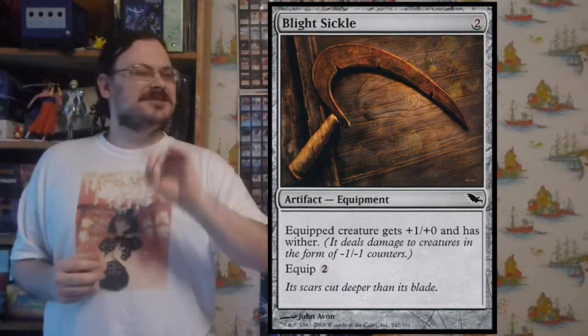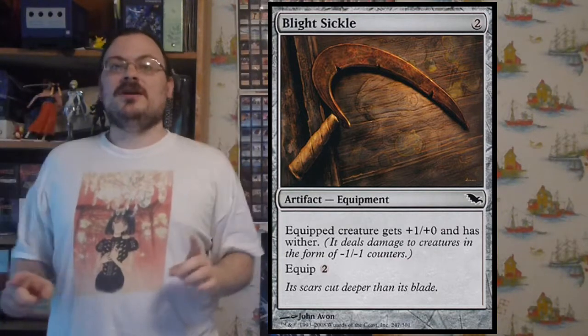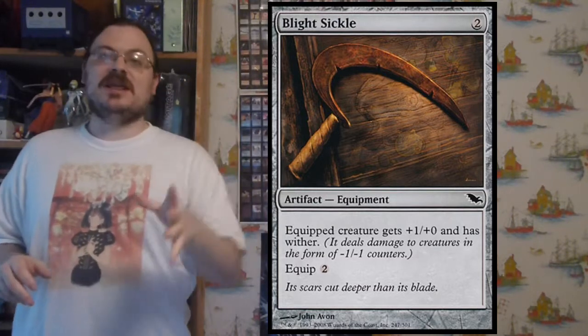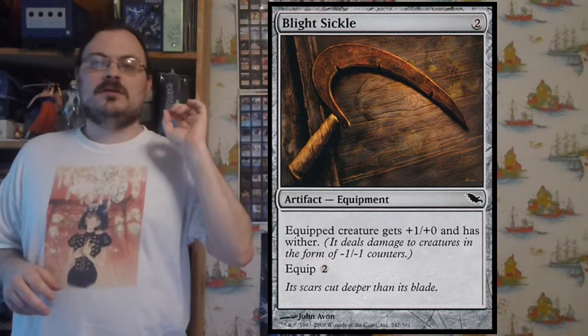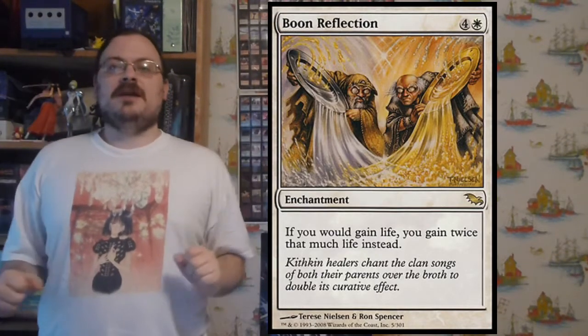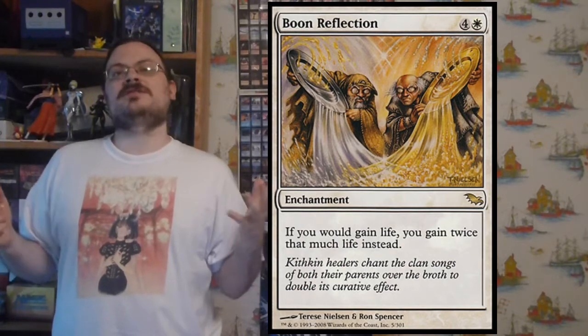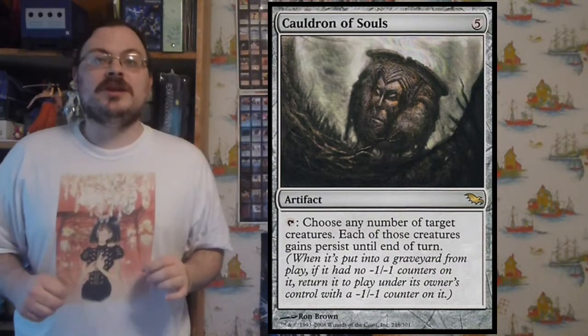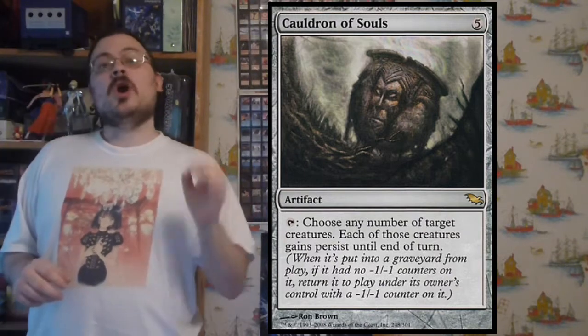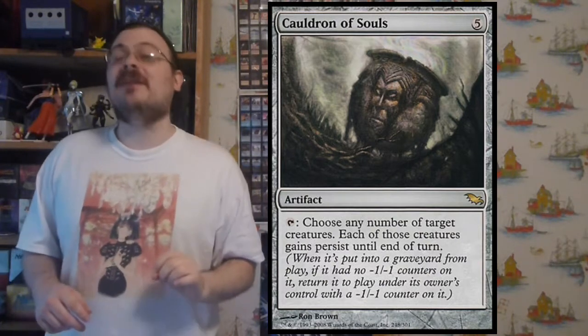Blight Sickle is only a common but great to think about — equip two, equipped creature gets plus one, plus one and wither. It is the best way in any deck, especially in Legacy, Extended, and Vintage, to give something wither. Boon Reflection is one of the reflections: whenever you would gain life, instead you gain double that amount. Cauldron of Souls: tap — any number of target creatures gain persist until end of turn. Cauldron of Souls lets me give persist to all my creatures. There's a combo in here with another card from this set I'll mention later.